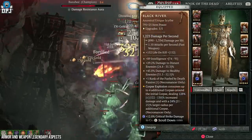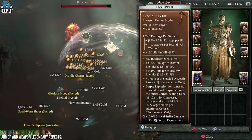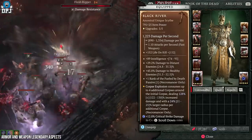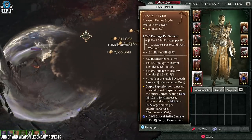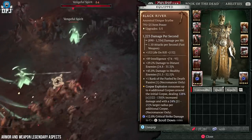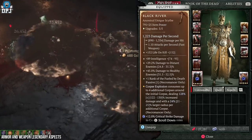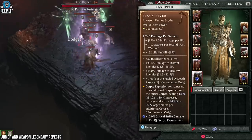On your main hand weapon, we're using the necro unique Black River — this is amazing and adds a lot to this build. Corpse Explosion consumes up to 4 additional corpses dealing up to 130% increased damage, while also giving a much larger explosion radius per additional corpse. Paired with the unique arms, this makes things even crazier damage-wise, stacking with everything else. It also adds one rank into Fueled by Death, giving you increased damage after consuming a corpse.